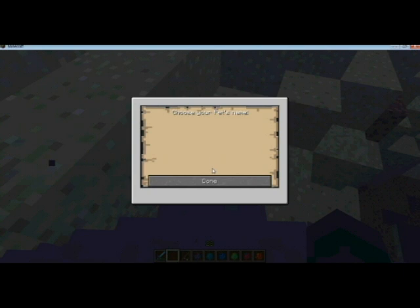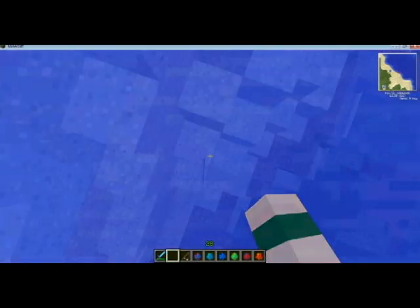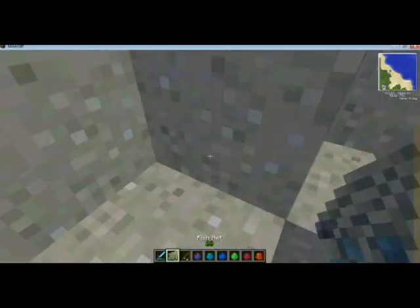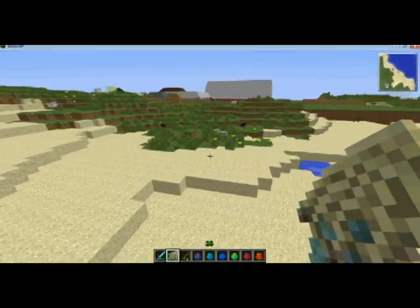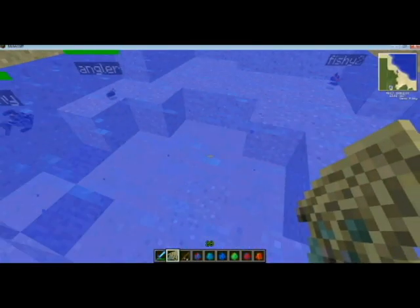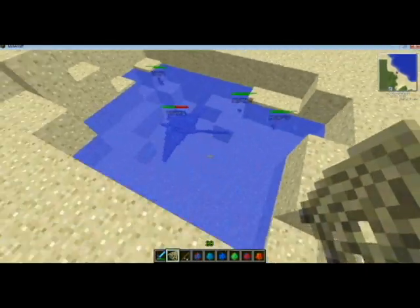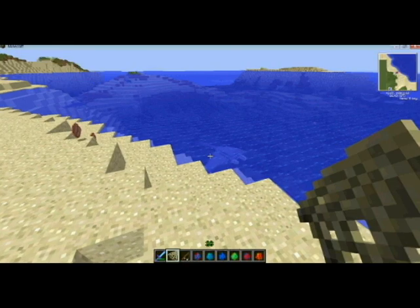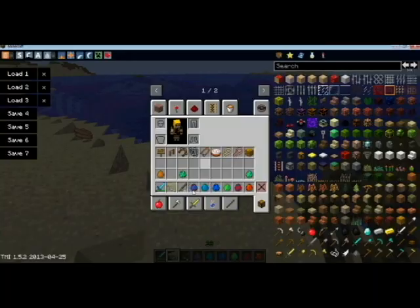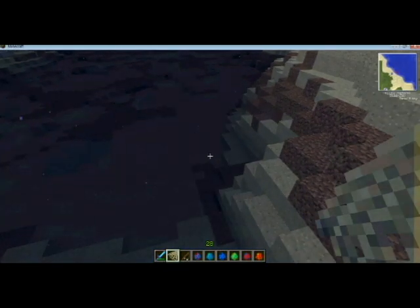Once I tame one, you can also put manta rays in the fishing net to transport them to other areas. So this is going to be great for the survival LP — it means we can start taming manta rays and moving them around. And stingrays can also fit in your fishing net.